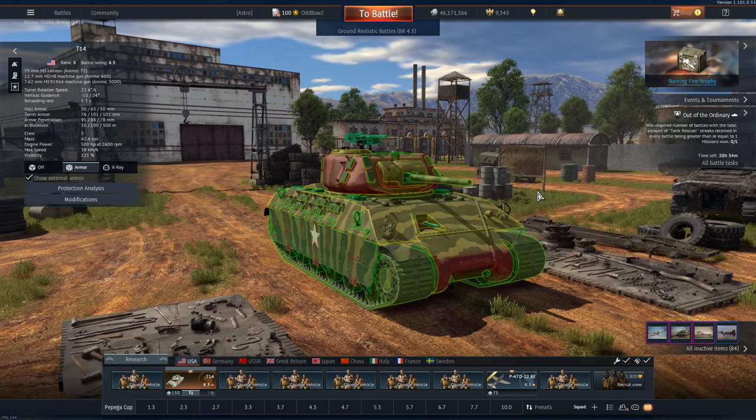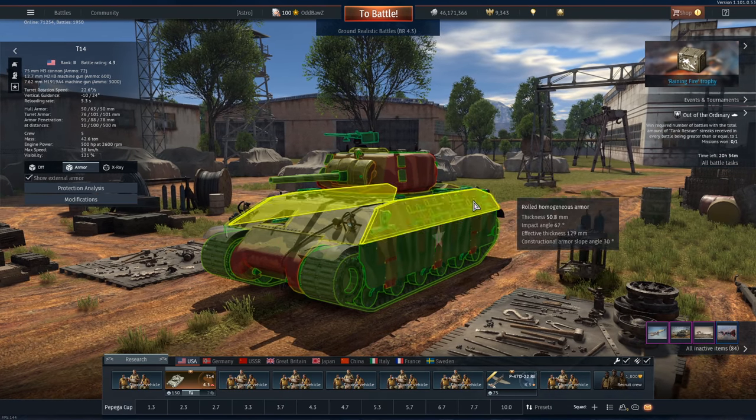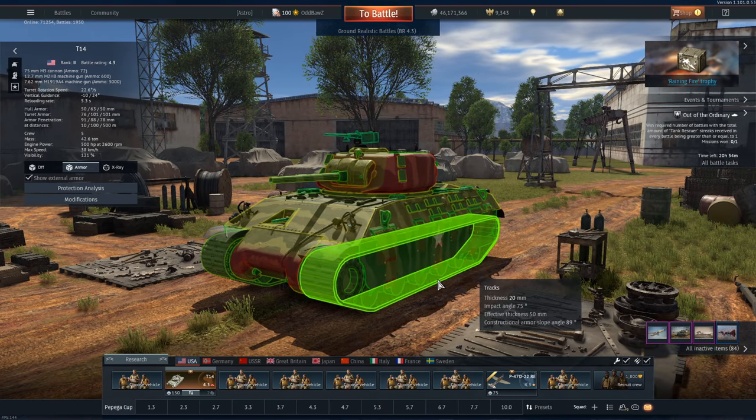Sometimes you just get a couple of games in a specific vehicle and I just can't not upload it. The T-14, out of all the vehicles that have been buffed due to volumetric changes, this one has had one serious kick up the backside. I've seen a lot of people complain about this tank being strong at the moment, and hopefully doing this will teach you how to take this thing out.